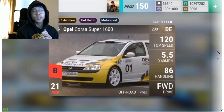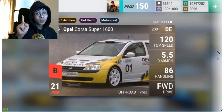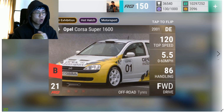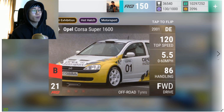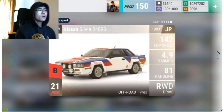Moving on to RQ21s — we start with the Opel Corsa Super 1600. This was a great substitute in the Bugatti Chiron finals for Tier 1 if you didn't have the Land Rover V8 Works or even the Bentley Bentayga. I had a couple of people in my top 10 in my Bugatti Chiron final bracket rolling around in this car, and it was really really good. It hits about 95 handling, 0-60 under 5 seconds, off-road tires — very impressive car.